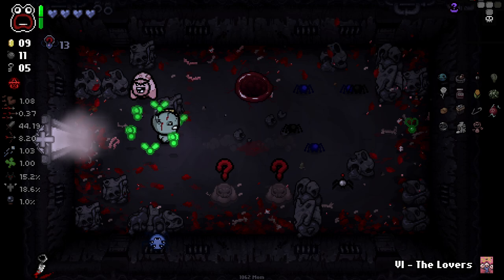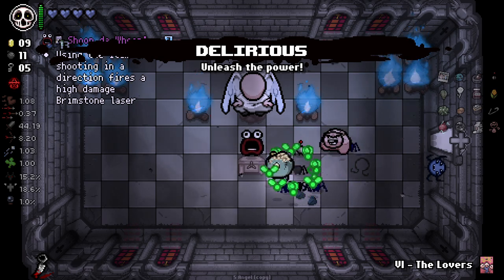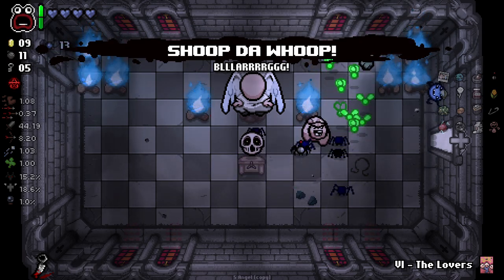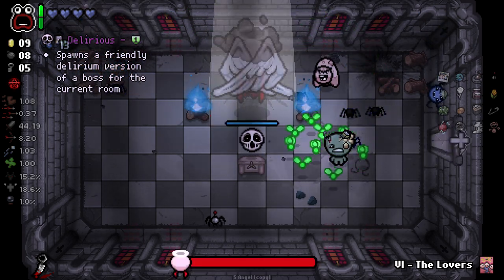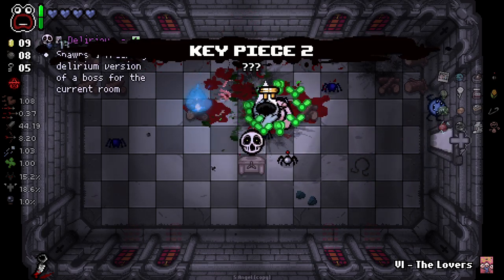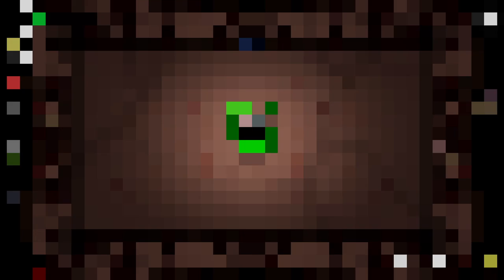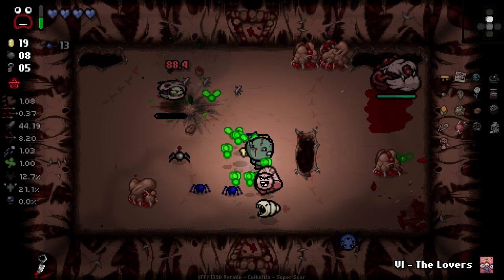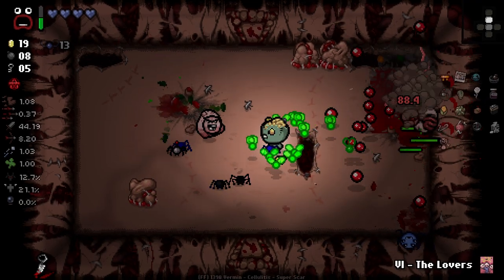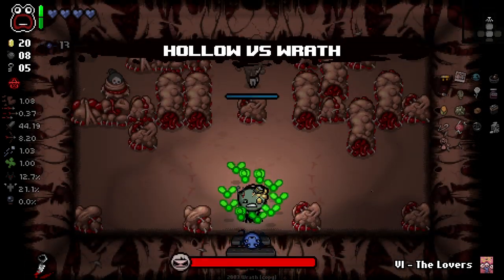We got an angel deal! We got Delirious — fuck, we get an angel deal and this is what you give me. How dare you, game. Anyways, down to the next floor. Not feeling overly confident on our rates of survival at the moment because we're gonna start taking full heart damage here and I'm getting hit a lot. The blast radius is just so much more crazy than you'd expect — I've really got to get out of the way any time there's going to be an explosion.